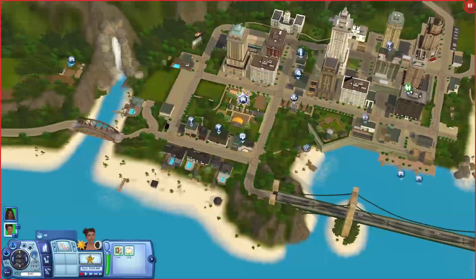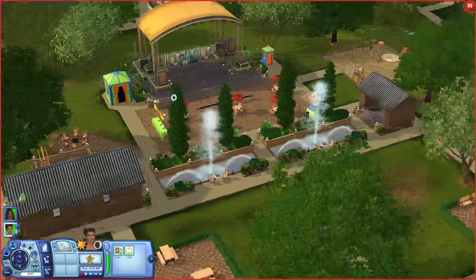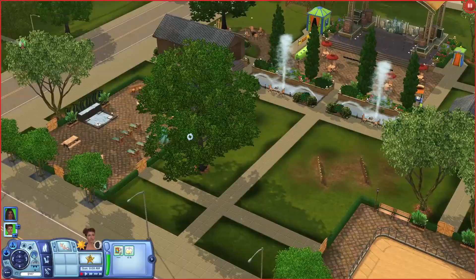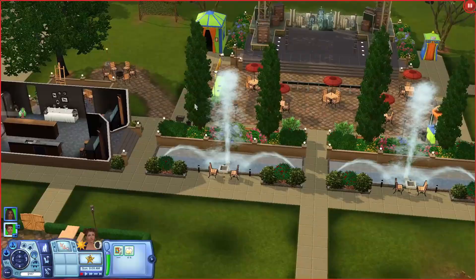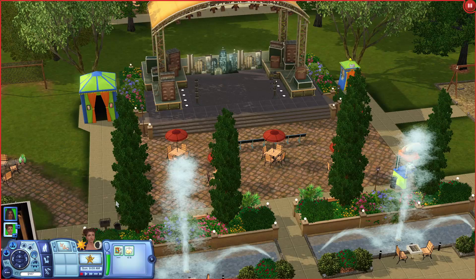Last but not least, I wanted to check out the other big park - the second festival ground. This one is more of a stage performance type of thing, it just gives regular park vibes rather than festival vibes. The other one maybe had more to do, but this one is also very pretty and has more pieces of furniture. I'm really excited to see what these festivals look like in winter, fall, and spring.